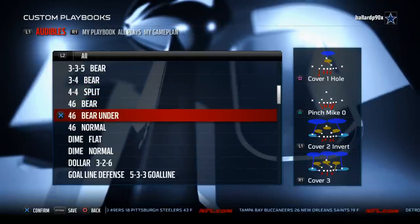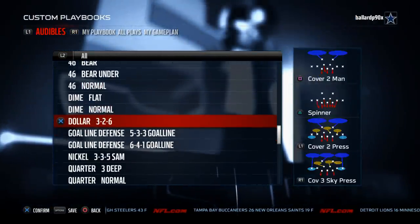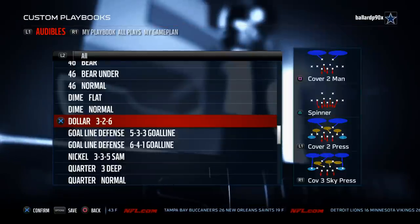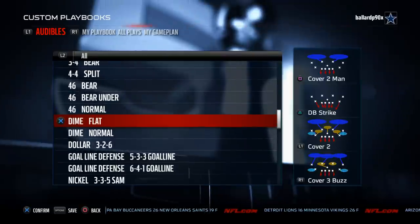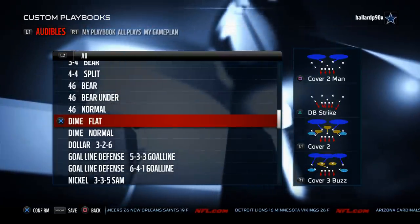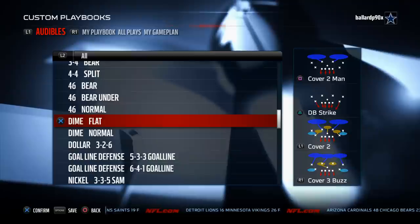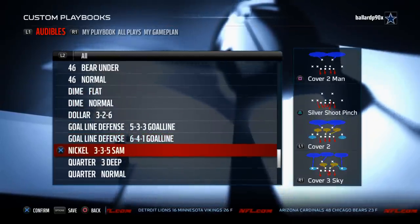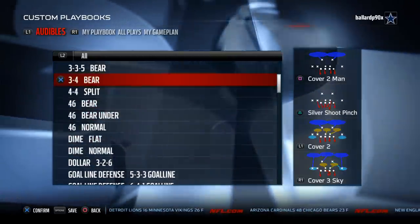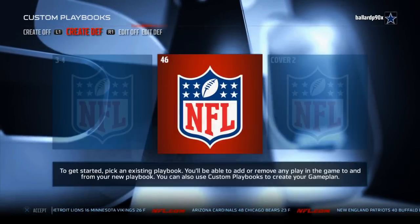The 46 playbook also includes the 3-4 bear and the 46 normal, which is a really good blitzing formation. The dollar 3-2-6 is very similar to the dime 1-4-6 and is run the same way — the plays to focus on are the Mike Edge 3 and the Strong Eagle Slant 3. You also have the dime flat, which is very unique to this playbook — only the 46, the cover 2, and maybe Jacksonville have the dime flat. It's a great coverage defense if you want to play really locked-down coverage. The main thing we really live and die on is the 3-3-5 bear, which is really solid this season.